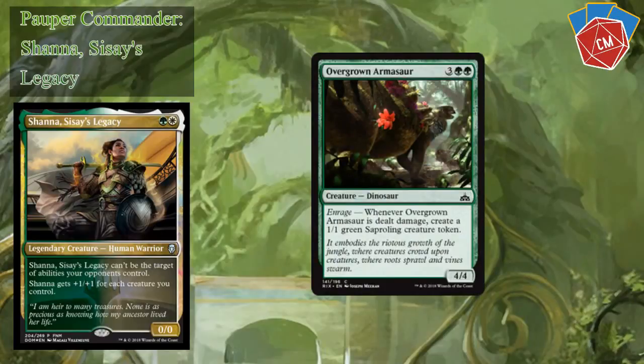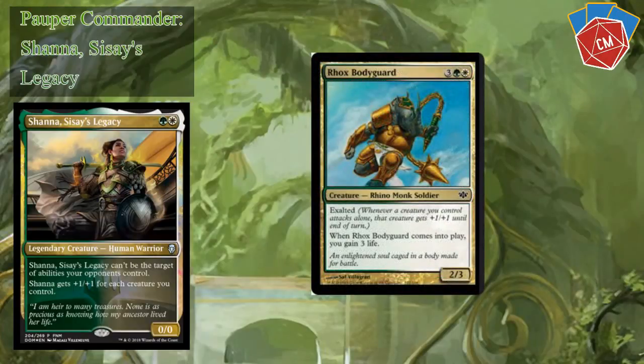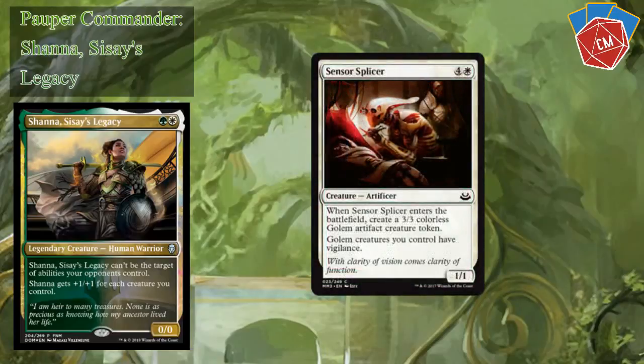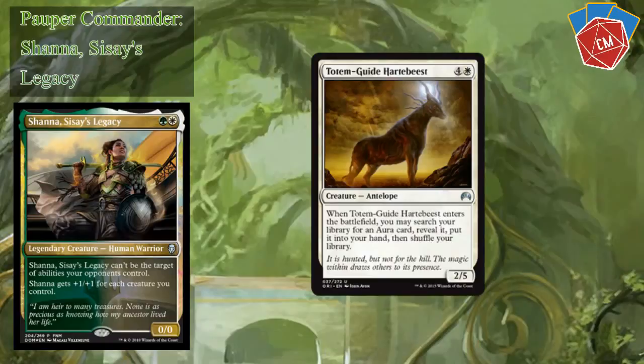I've got Overgrown Armasaur — three mana, two green. Enrage: whenever it's dealt damage, you get a 1/1 Saproling. Roc's Bodyguard gives a little more Exalted and some life gain. I've got Rumbleback Rhino, another hexproof 3/4. Sensor Splicer comes in and gives you a golem. I've got Totem-Guide Hartebeest — four mana and a white, a 2/5 antelope. When it enters the battlefield, you may search your library for an Aura card, reveal it, put it in your hand, then shuffle your library — a little bit of an Aura search.